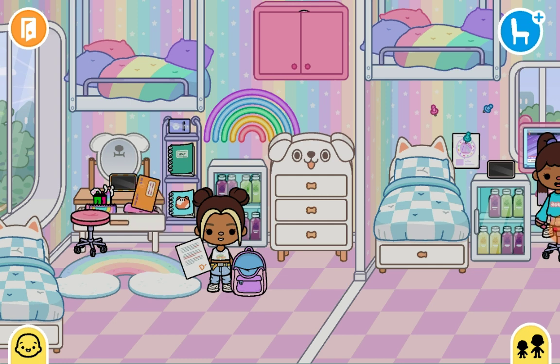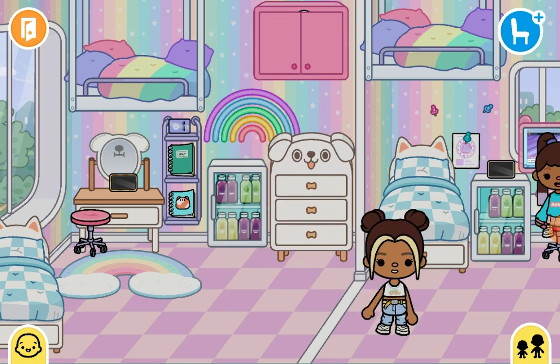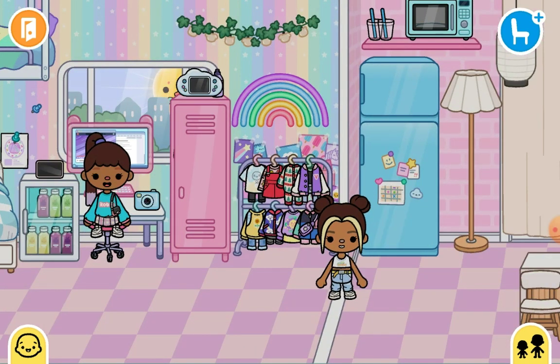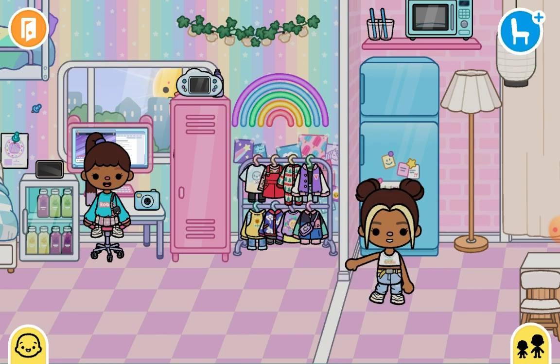Let me hide this... first I need mom's wallet, but it's in her closet. I'm surprised how Ava doesn't really care that I just walk through her room — she's probably not listening and doesn't care what I'm saying. Oh well, whatever.